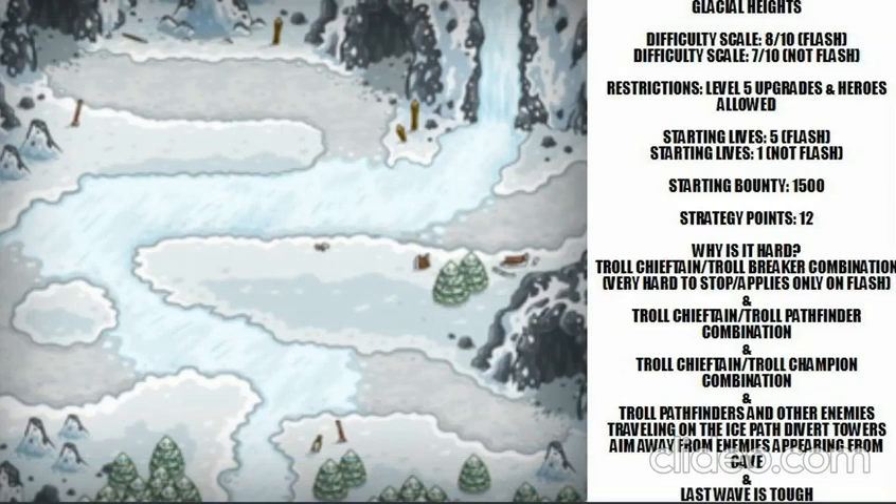Third on my list is Glacial Heights — this might come as a surprise, but I'm factoring in the Flash version, so on Flash it's an 8 out of 10; otherwise I'd say 7 out of 10. Level five upgrades are allowed and heroes are allowed. Interestingly, on the Flash version you start with only 5 lives, while all other versions give you one life. Starting bounty is 1500 with 12 strategic points — not a lot for an elite stage.